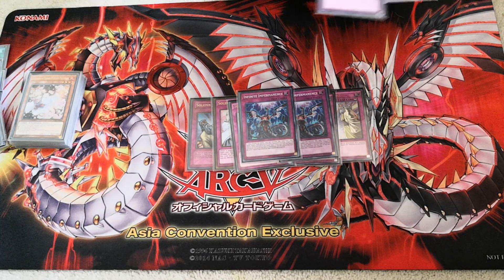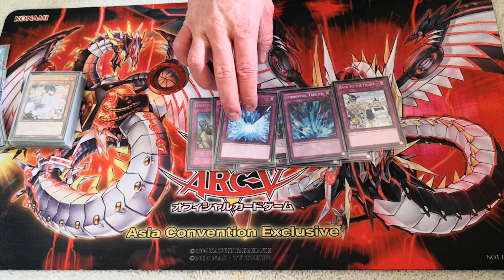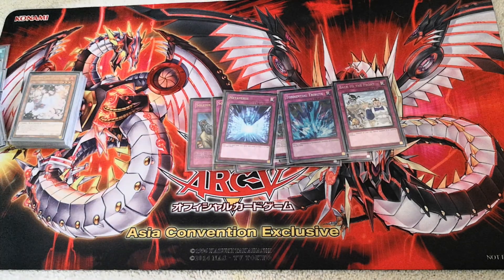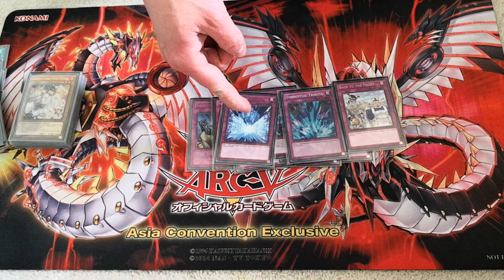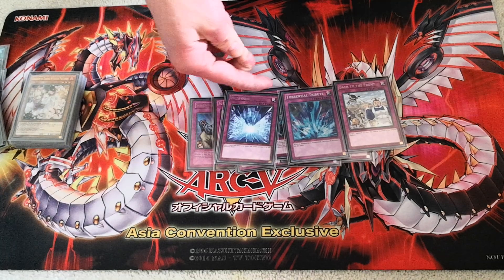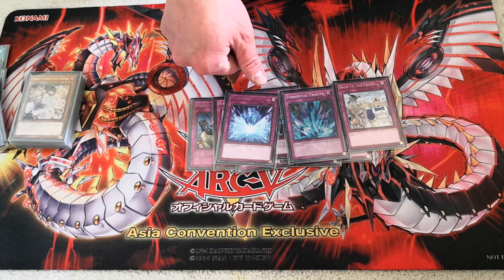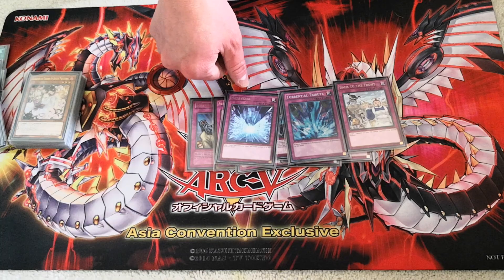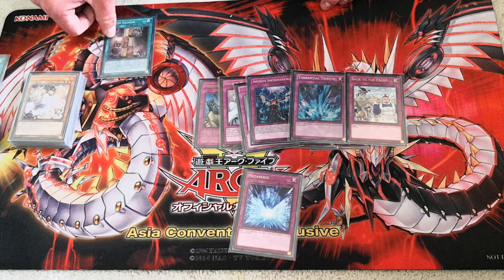The next three trap cards which I could probably consider cutting are Metaverse, Tortoise Tribute, and Back to the Front. The reason I run Metaverse is because Terraforming is semi-limited, and sometimes I need that extra card to search out my field spells. This deck is built strong enough defensively to not get OTK'd even if you don't open the field spell. Say you open Metaverse and a bunch of ABC pieces but no field spell — you can use the ABC pieces defensively, like Crush Wyvern for instance, which gives you some chump-blocking capabilities. And then if your opponent tries to attack into it, you can play Metaverse to put the field spell onto the field.